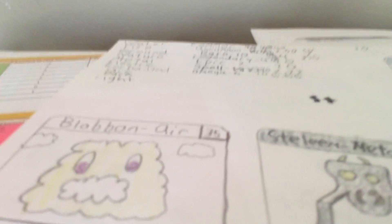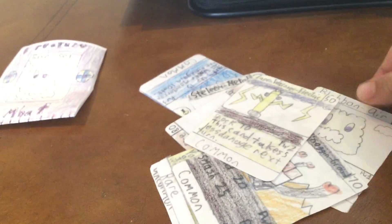It's called Creature Combat. This is going to be what the first booster packs look like. We have Blobbin, which is the first card on the front. The first one I made was Blobbin.